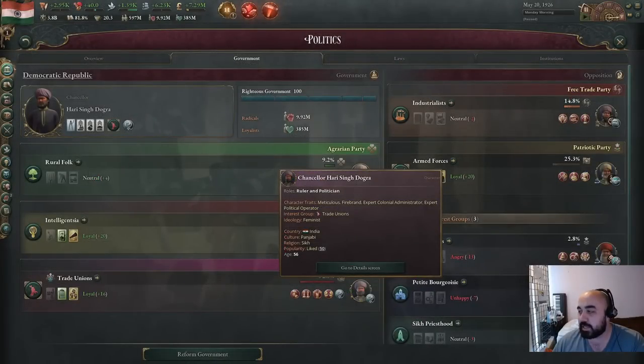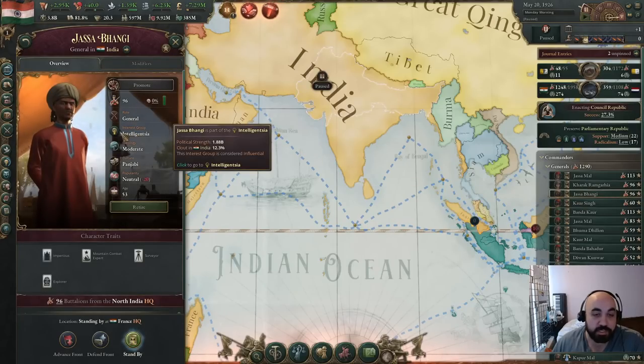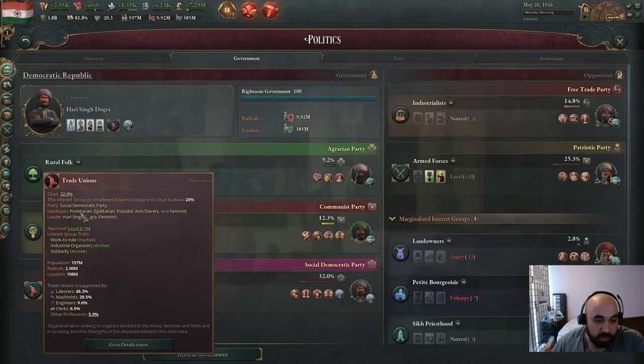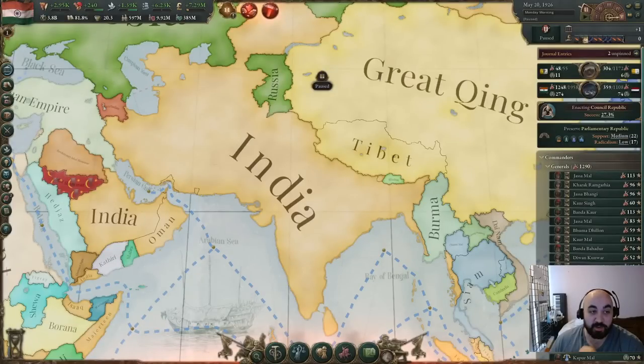One smaller strategy: employ generals who belong to the trade unionist interest group as aggressively as you can, since generals provide a clout modifier to their interest group. Avoid industrialist and armed forces generals if possible, as those groups compete directly with trade unionists for pops. Unfortunately, the generals you can recruit are somewhat limited by what's available.